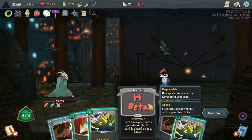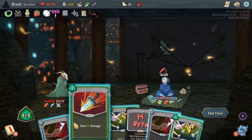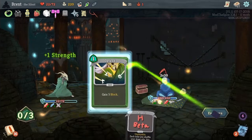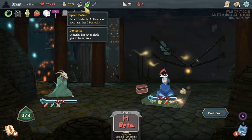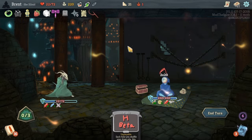Despair — placed on top. Interesting. I don't know why I got that. Shiv, shiv, strike — defend. I didn't draw the same cards so yeah, we definitely lose again.